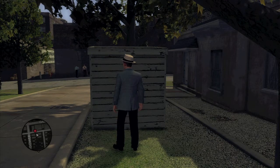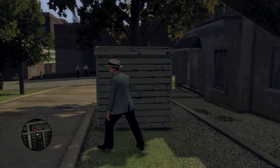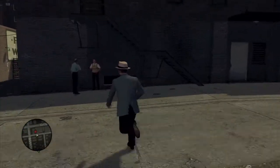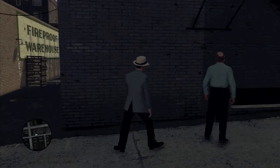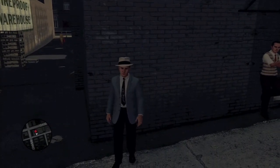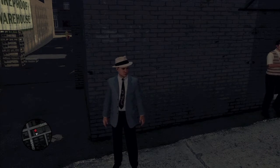Once she passes that corner, we're pretty much safe because she doesn't look back anymore. What you wanna do is run by these two guys having a cigarette, and over here in this corner you just wanna peek out. Once she turns the corner, you just gotta run straight down the alleyway.